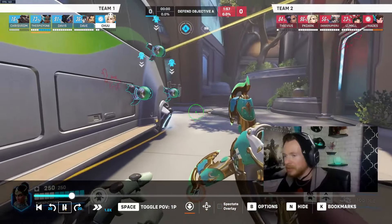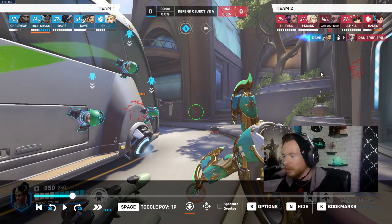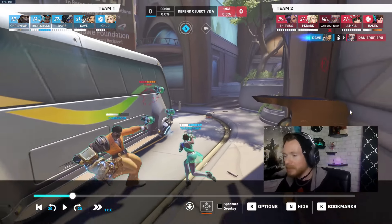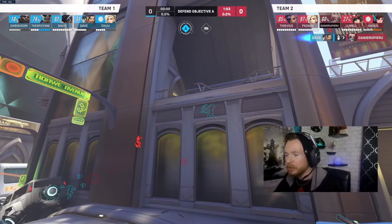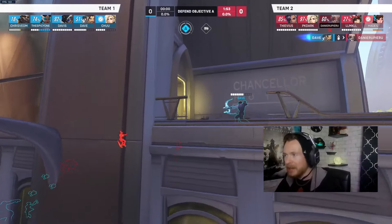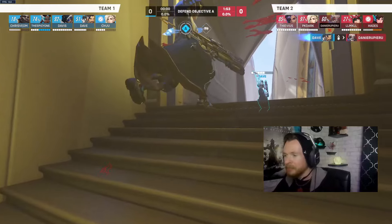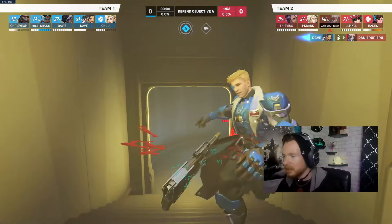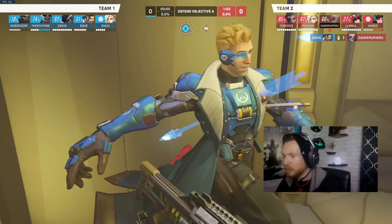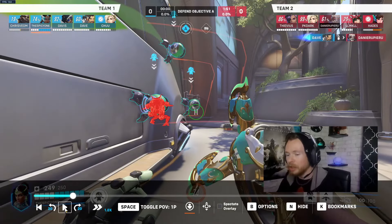You decided not to chase Sombra, and now you're seeing the enemy supports going up and around this corner. You have the potential to stop them — you could literally turn around right now, throw your teleporter up here, head them off at the pass, and be right in the face of the enemy Kiriko and Mercy as they come up the steps. The Hanzo already picked off the Soldier with a shot through the heart. Instead, you're kind of waiting with Doom, trying to bait people into your turrets.